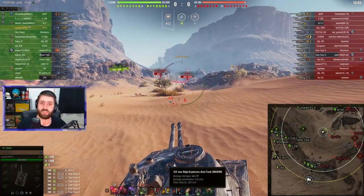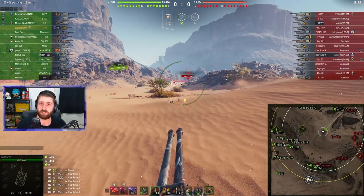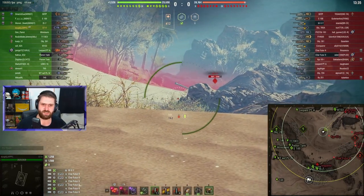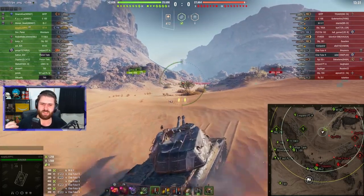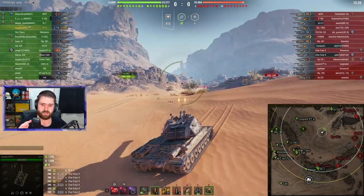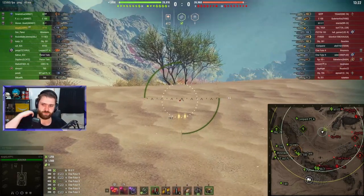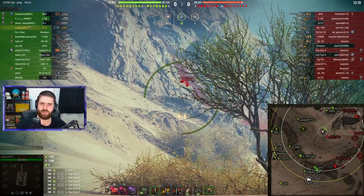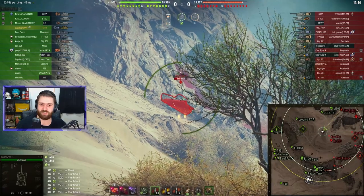Also have some heat rounds. 310mm of heat round penetration is always nice to have on your heavies, considering vehicles like the A7 have 303mm of APCR pen, if I'm not mistaken. So having 310 heat is always nice on your ST-2. EU is going to hopefully show you how much fun it is to double a bit, and why you should fire single as well.